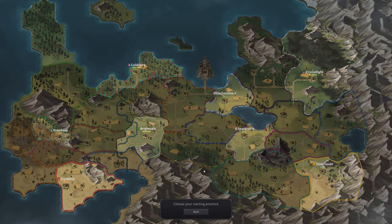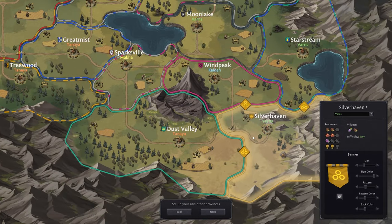Now we get to choose our city. We have some normal, difficult, and hard options. Each one has a different set of resources and village resources provided to everyone outside. For instance, if we really wanted rye and wood, Crystal Light would be a good trade partner. I really like enchantment, but we're going to go with Silverhaven because we are going to have an unholy horde coming after us — I kind of want to be one of the last ones to survive. Silverhaven also has a large amount of mining resources.